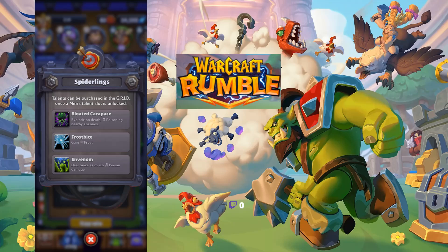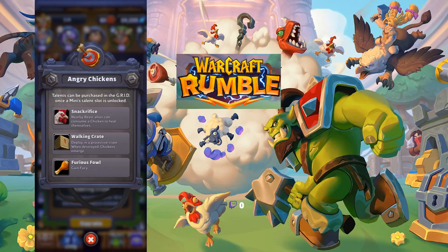For Angry Chickens, I like Walking Crate — head and shoulders above everything else. Snackrifice is only useful in a Beast deck, and Furious Foul's game fury, while scary, is a winning-more situation since Angry Chickens are already a glass cannon. Walking Crate lets you deploy it and once destroyed the chickens emerge — a single spell like Safe Pilot can't wipe them all out, it only destroys the box, and then the chickens take out the Safe Pilot.